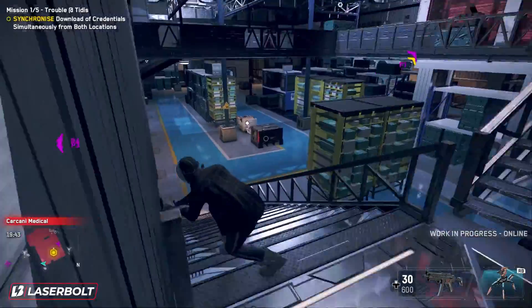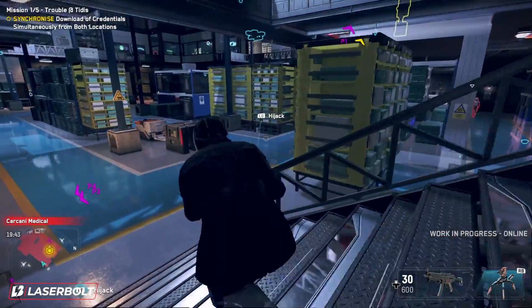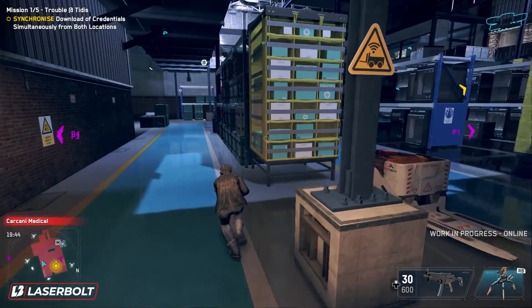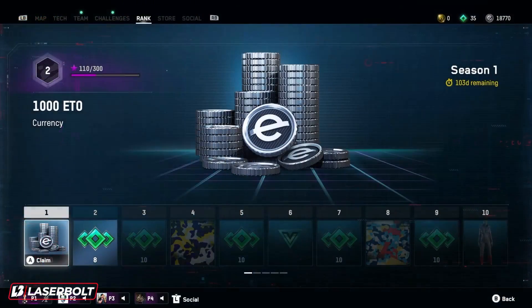The Battle Pass consists of a total of 50 tiers. You're going to be able to level up as you play the online mode. Starting with the first item, you're going to be able to claim 1,000 ETO currency credits, which you can use to buy stuff at the store. A really good incentive is to get as many as you possibly can, and you will be able to get this once you hit level one.